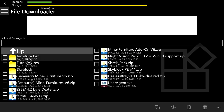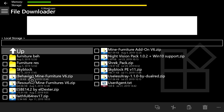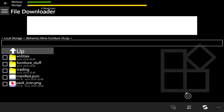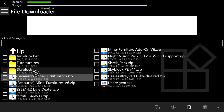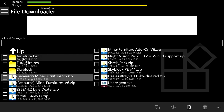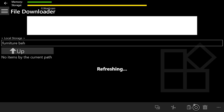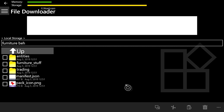Go into the behavior zip file, press A, and you'll see a bunch of folders. At the bottom right press the three lines with two check marks, then press the paper-pointing-to-paper to copy everything. Now go to the furniture beh folder, press A on it, and then at the bottom right press the clipboard to paste everything from the behavior zip into it.